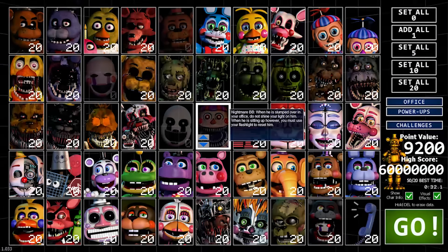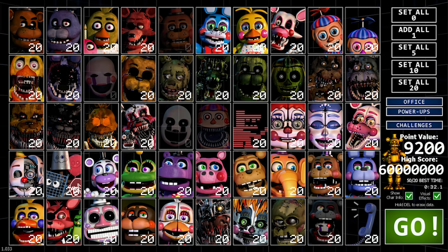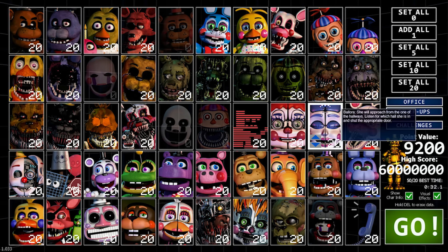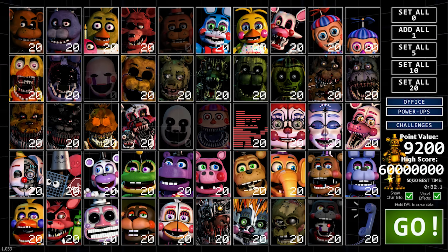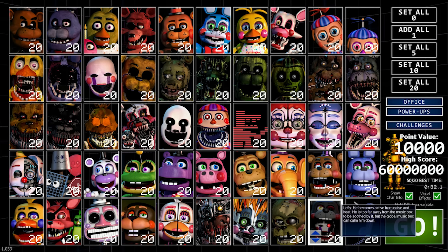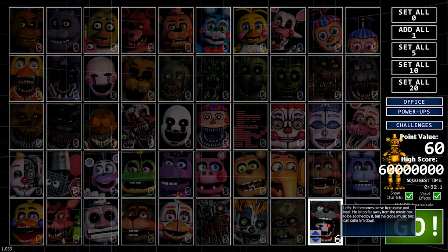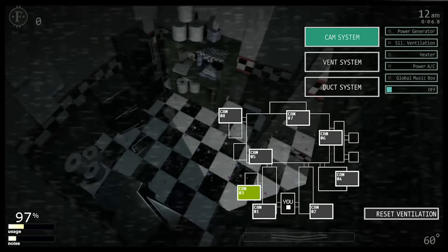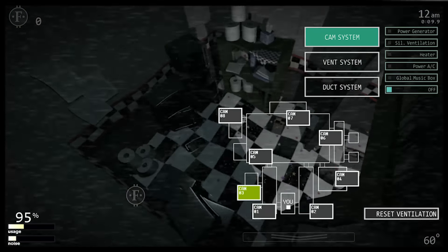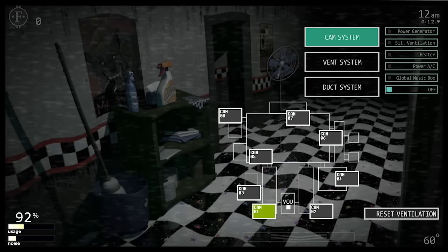That is legendary! We lost at exactly 45 seconds — not 45.1, not 45.2 — exactly the target I wanted to hit. What are even the chances of that? Alright, that was the Lefty mod for Ultimate Custom Night. Unfortunately we didn't get to see him that often this run, but he is a cool looking mod — I love the fact that he stands up and moves on the cameras, that looks really sick.